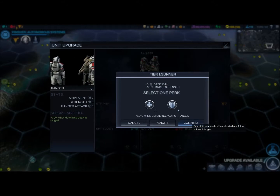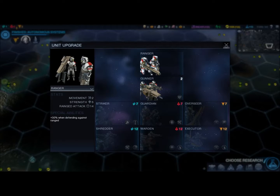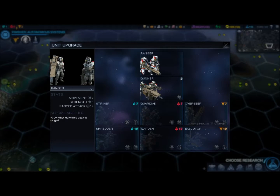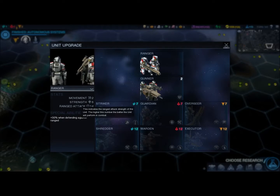You can select a perk — each different affinity has its own perks and bonuses, and this applies to each of your different units. If we go into Combat Rover, you can see there are different types of units here as well, each with their different bonuses.